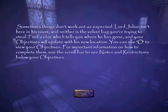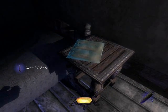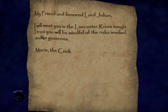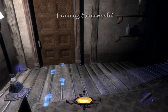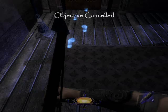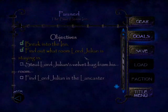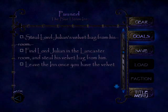Your objectives will update to a new location. You can use O to view your objectives. For important information on how to complete them, use the scroll bar, see notes and restrictions — yeah, I did that already, I'm smart. I can take this. 'My friend and honored Lord Julian, I'll meet you in the Lancaster room tonight — Morris the cook.' His lordship has gone for a walk; he won't have gone far. I'll just follow the handy footsteps. Lancaster room, okay.